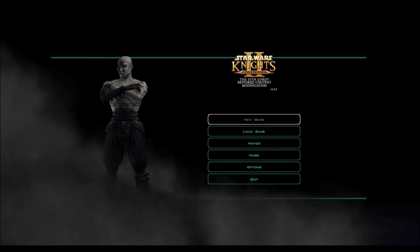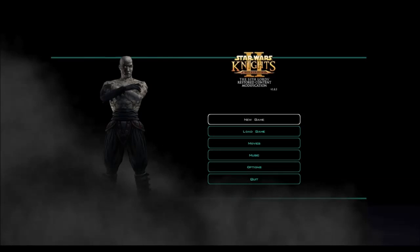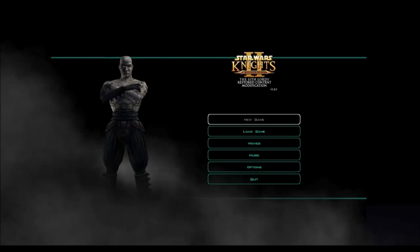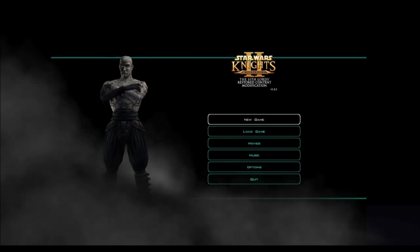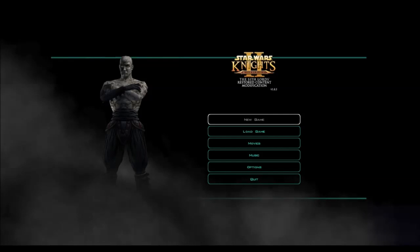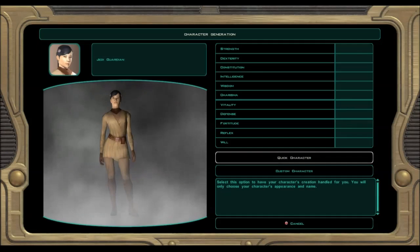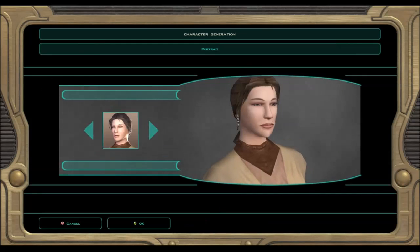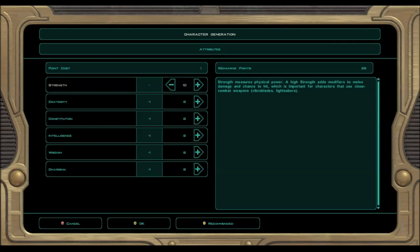I'm using window capture in OBS — that was the only thing that was working. I have it capturing the inner window, so I had to switch KOTOR 2 over to windowed mode and set it to its highest resolution. So I've already done the whole character creation thing, so I'm gonna breeze through it real quick and talk about a few things. I've added a whole bunch of mods to this — some from the Workshop, some from the Nexus.